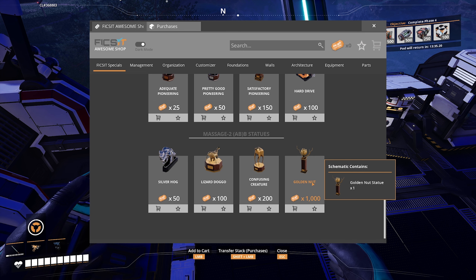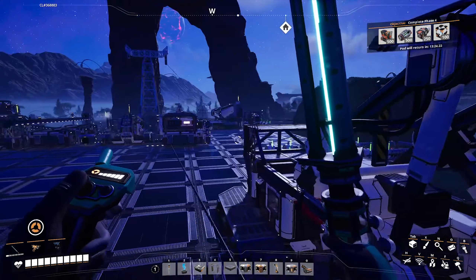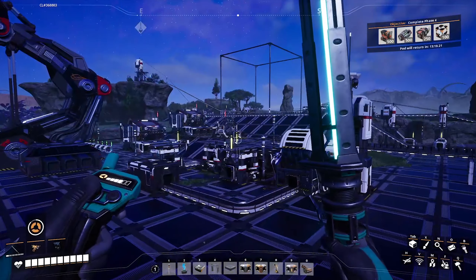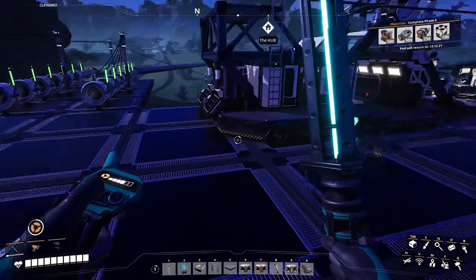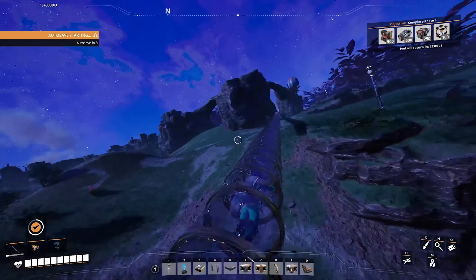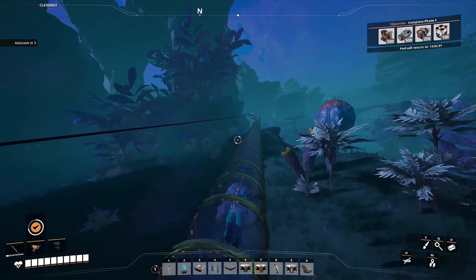I'm kind of torn because right now the golden nut — 1,000 — I think that's still the initial goal. I think I've got to let it just build up and go. There are probably a few things I can sink as overflow in the meantime while I'm building — like the fused frames, the cooling systems that we just made, and the radio control units. So at least overflow-wise, I can sink some of that while I'm building.